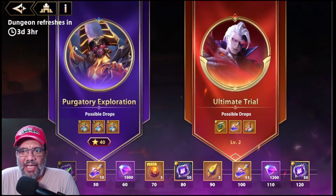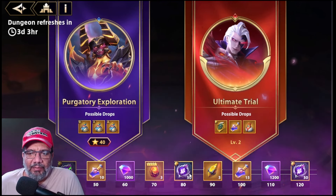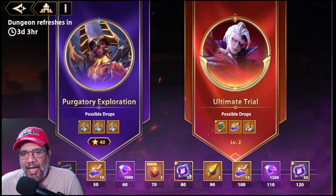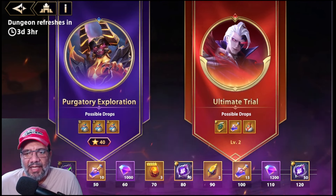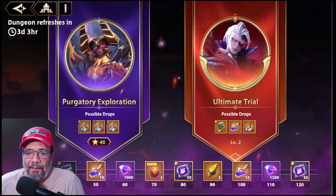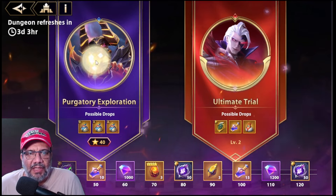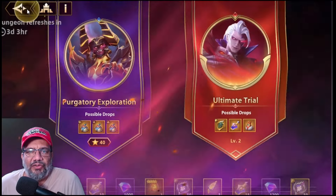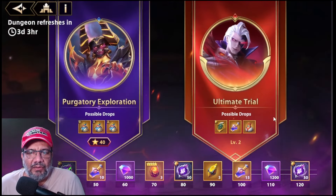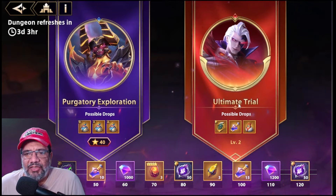We know that here is where we are going to find the Shards to create the besties, and the potions to increase the level of the besties. This is a system of stars, and there are two stages in this dungeon: one is the Purgatory of Exploration, and the other is the Ultimate Trial.